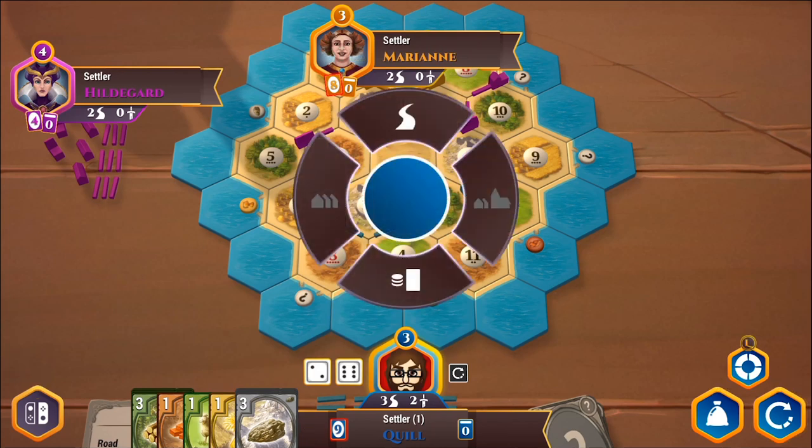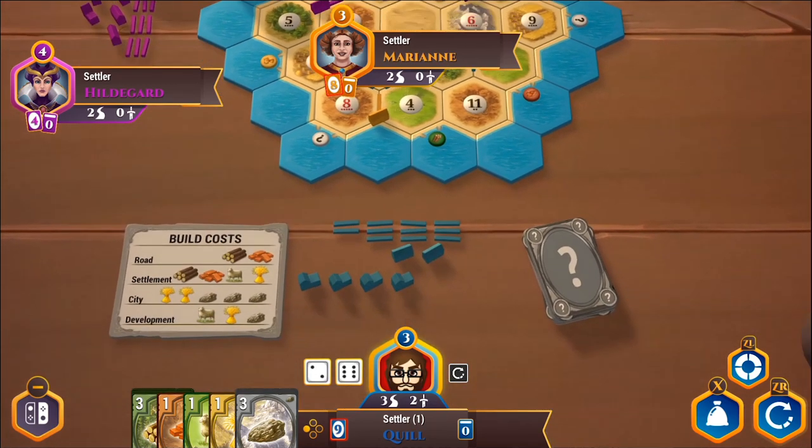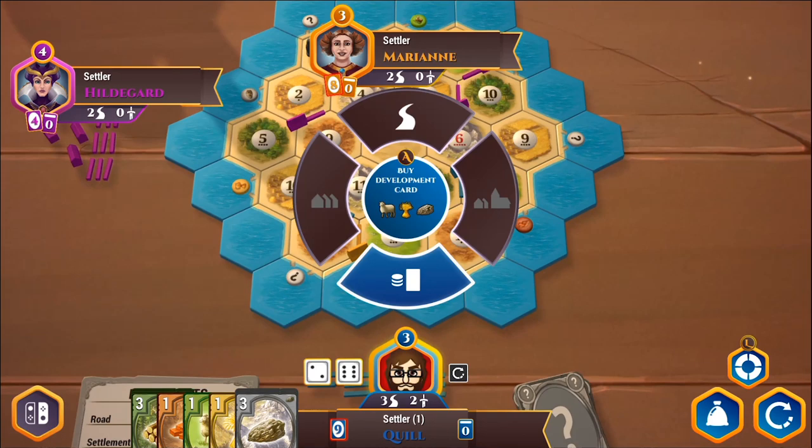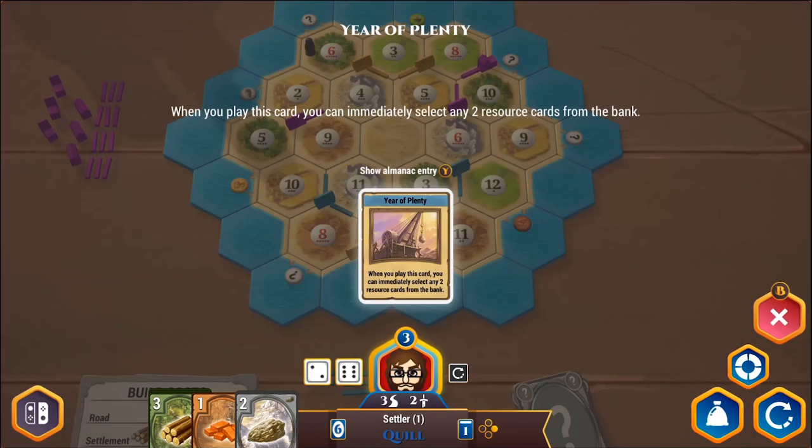We have a little bit of everything. I can buy a development card, but I think I'm going to build a road first since I'm at nine cards and definitely want to spend. I want to build a road before Marianne blocks me. Then I'll also buy a development card. What I got is Year of Plenty — when you play this card, you can immediately select any two resource cards from the bank. Now I'm down to six cards. I could simply not do anything else here since I'm not too worried about anyone blocking me. I'll sit on things and have a really big turn next turn.